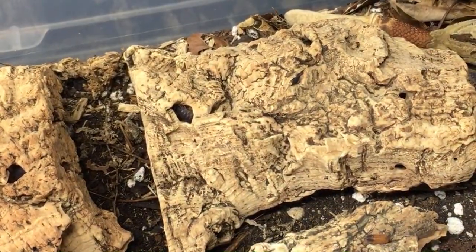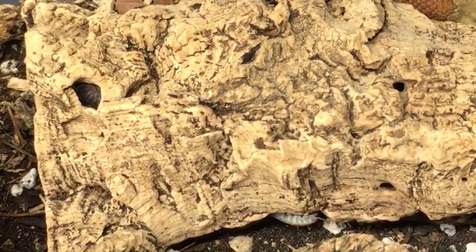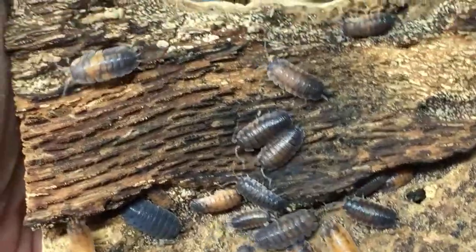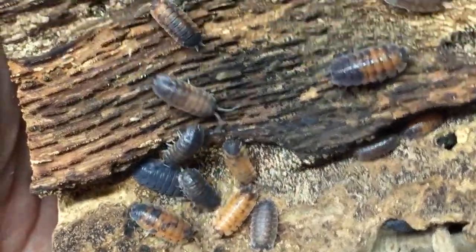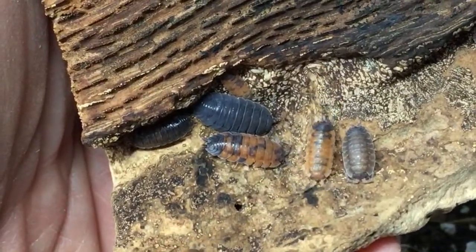Someone asked about the lavas — Porcelio scaber lava is actually Porcelio scaber forma lucitanus lava. I do have them and I love them. My favorite Porcelio scaber followed closely by orange koi. I just love the contrast between the orange and the dark gray, and the variability — some are almost entirely gray, some are entirely orange, and there's every gradation in between. That one right in the middle of the screen — fantastic, I love it.